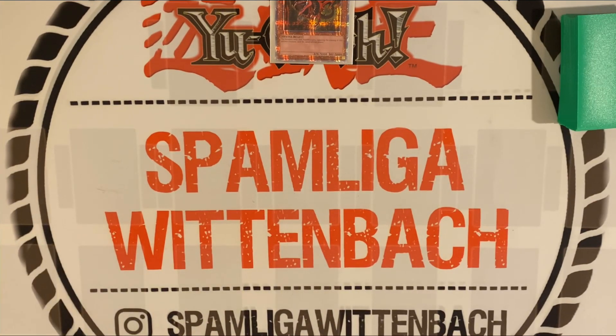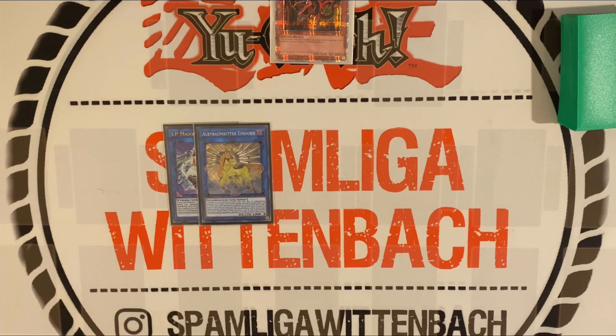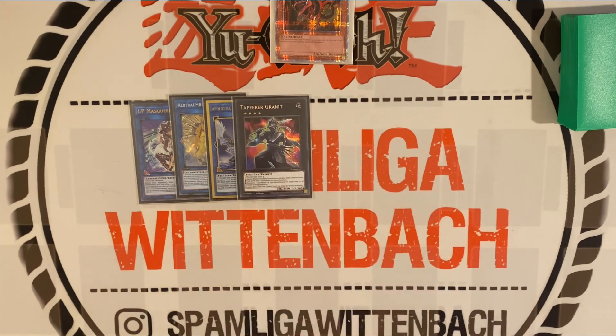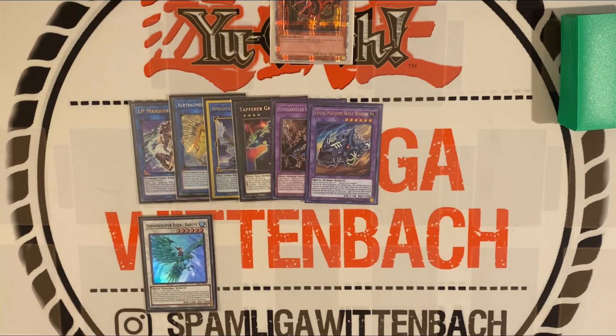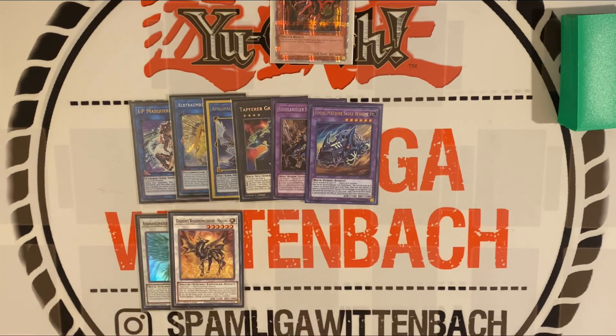In the extra deck we play one IP Masquerena, one Nightmare Unicorn, and one Apollousa. Then only one XYZ monster which is Grey Knight. Then two fusion monsters which we send with the level three monster. For synchro monsters we play one Reptide and one Malong, which is very nice with IP Masquerena — it bounces one back to hand or allows you to keep comboing into Baron going second and bounce something back.